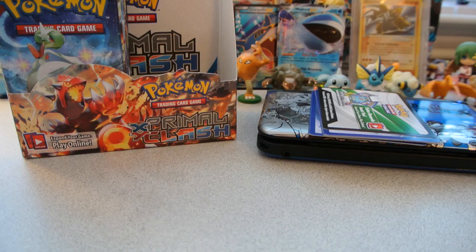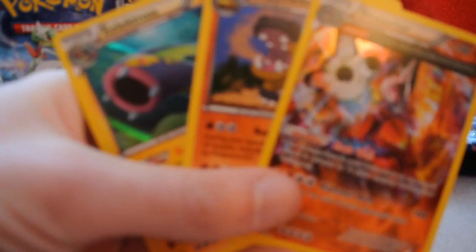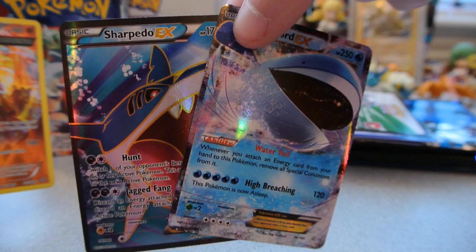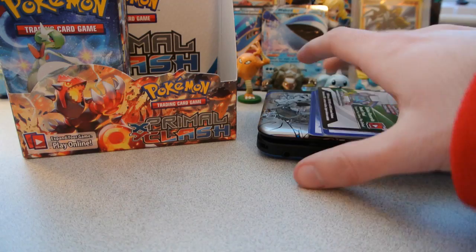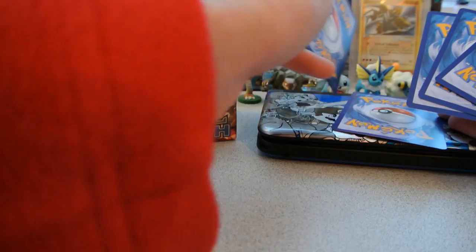Now moving to the left side of the box. Let me recap the important pulls from the right side: three holos — Electross, Hippowdon, and Rhyperior — and two Ultra Rares — Full Art Sharpedo and Wailord EX. That's the better pulls from the right half of the box, not including rare reverses. Let's see what else I can get.